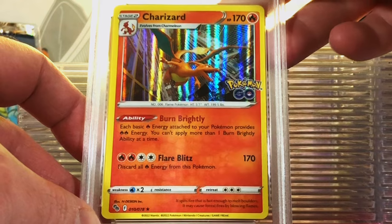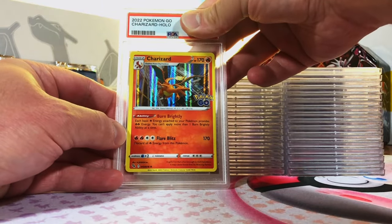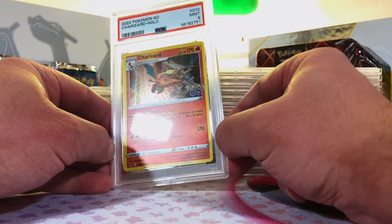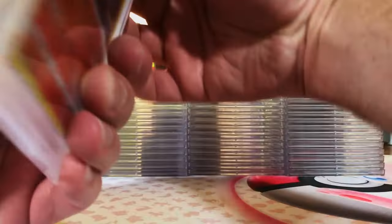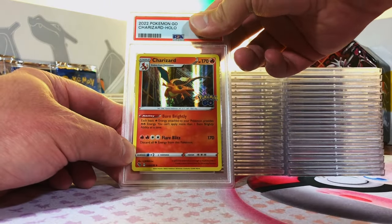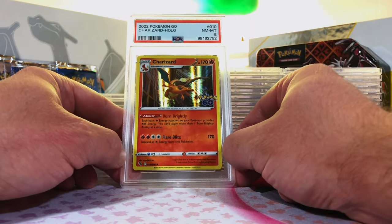Charizard Holo from Pokemon Go — we got two of these. I'm gonna go with an 8 on this first one. Mint 9! Yes, that's what I was hoping. I will take the 9. Love my boy Charizard. And this must be Charizard number 2 — Charizard Holo number 2. I'm gonna go with another 9. Near Mint 8. We got an 8 and a 9. Love this Charizard.